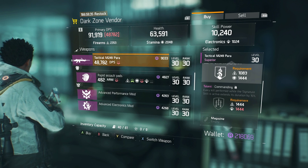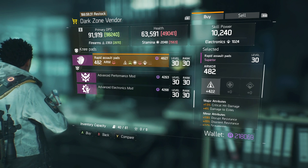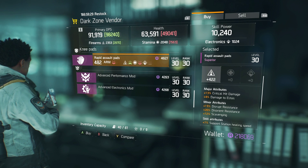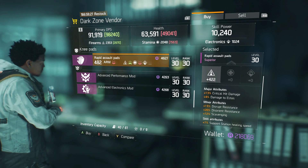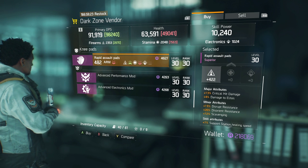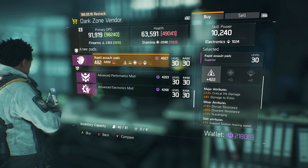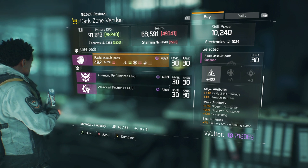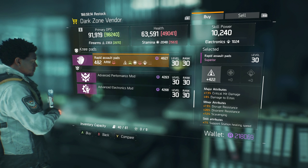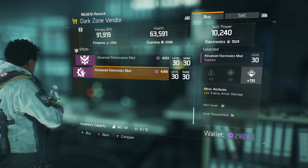There are also knee pads with critical hit damage, damage to elites, disrupt, and scavenging — not a bad pick if you're trying to stack scavenging, with 422 firearms. Not bad at all. No attachments here, just gear mods, so we'll skip those.